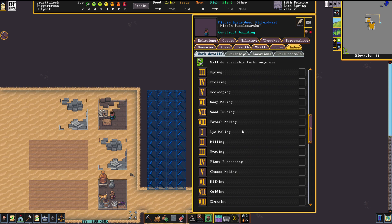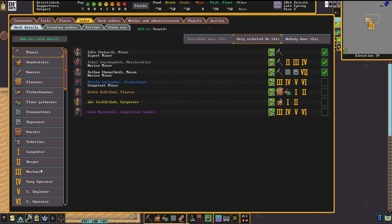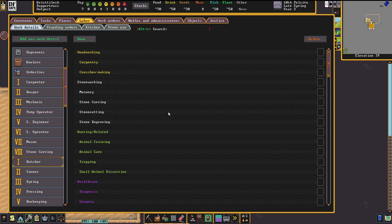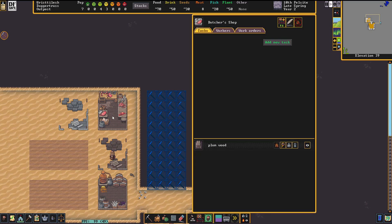Did I just — I did assign a butcher. Let's make sure I have this correct. Usually if the workshop is only going to be used by one type of person, they're the ones that build it. The fisher dwarf could also — no, that'd be fish cleaning. I'm not sure why. I do have butcher, it is correctly allocated. Don't know why, but they thought it was okay to build it. We'll let it slide this time.